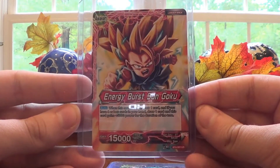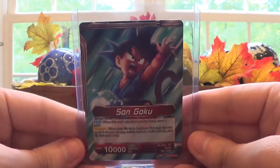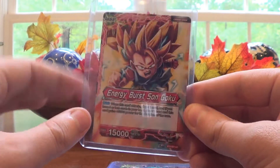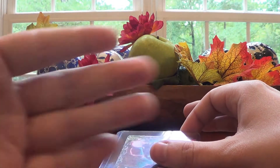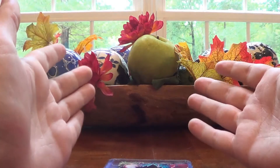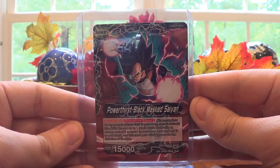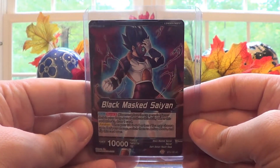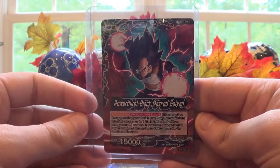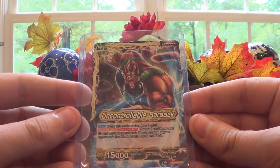First we have the Energy Burst Sun Goku Uncommon Leader card. It's kind of a GT card — you have Super Saiyan 3 Kid Goku on the awakened side. Neat card. I'm listing these after I record the video, so I can't give you prices yet, sorry about that. Next is Power Thirst Black Masked Saiyan — really cool. That's the Awakened side; it's just Black Masked Saiyan on the front. Another Uncommon Leader card.